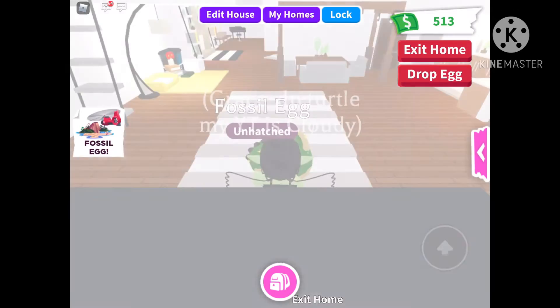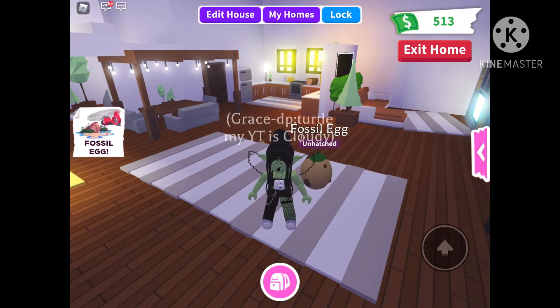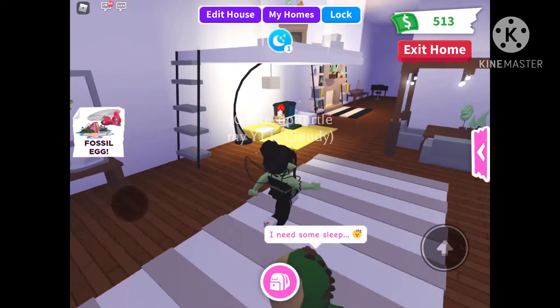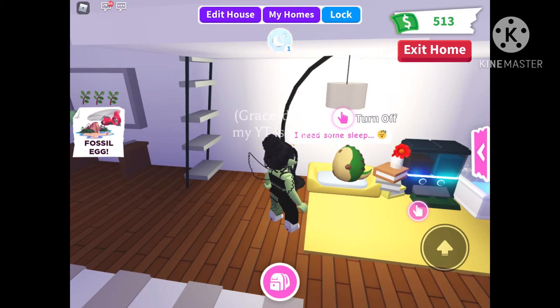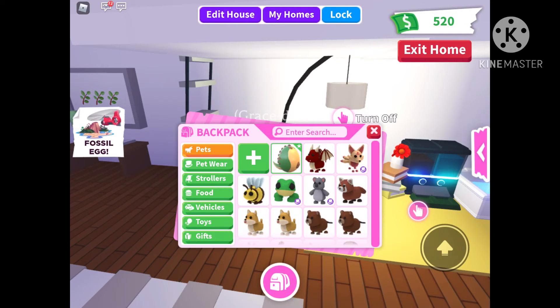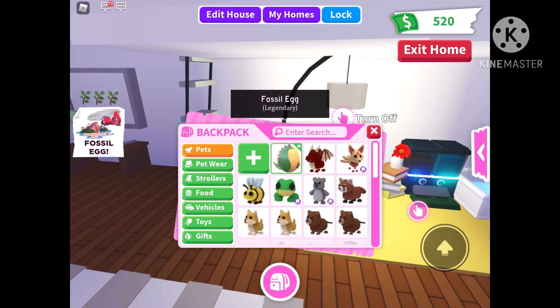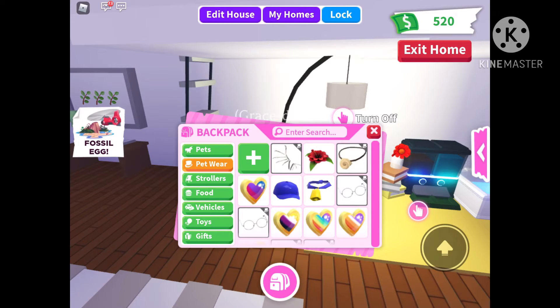I might be able to buy another fossil egg since I have 500 bucks — I'll just have to get 200 more dollars. Okay, here we go, we got our first task! The fossil egg pets are gonna give my inventory a bit more color.